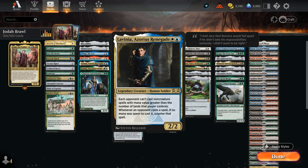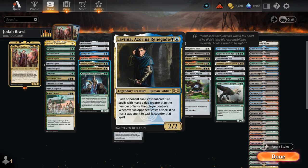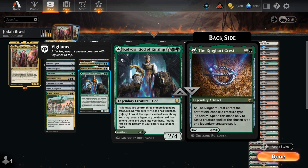We've got Lavinia, mostly here for the mirror match, which is already quite popular in Historic Brawl — it will counter any spells the opponent cascades into with Jodha since they didn't spend any mana to cast those. Then Catilda is excellent, as it will potentially help us ramp alongside our other humans. And Colvori we can play as a 2-mana Ringheart Crest, which can also potentially ramp for green, and is also excellent alongside more legendary creatures and can be activated to provide card advantage.